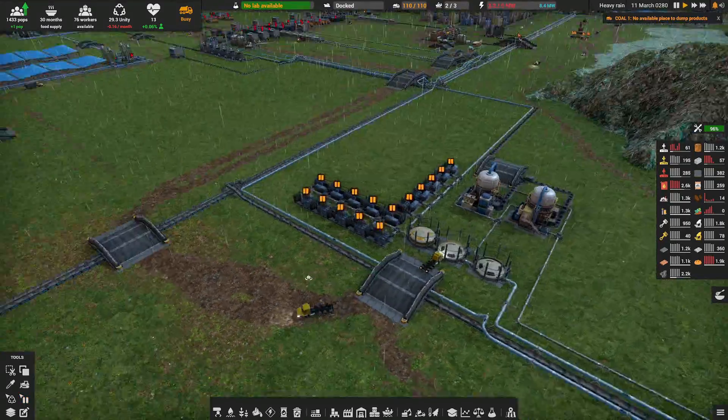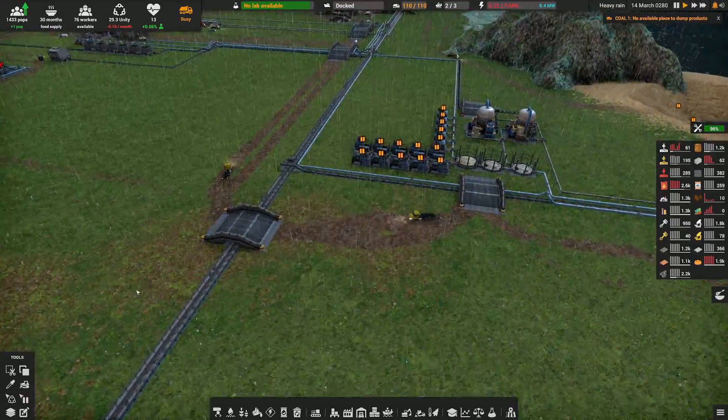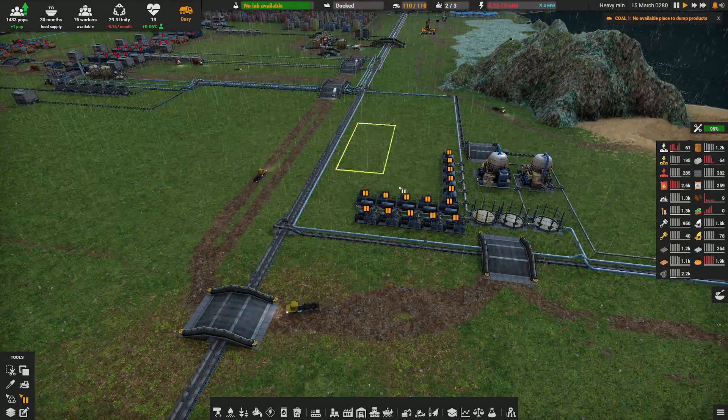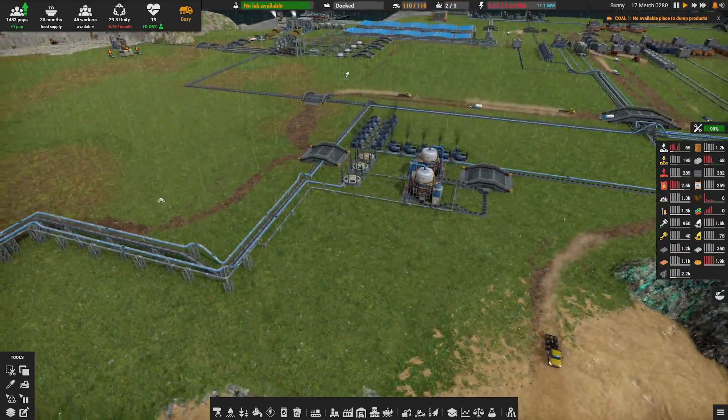Eventually, due to a surge of demand, expansion, or a shortage of water, steam, or coal, you'll experience a loss of power production with your new setup. Unpausing the old diesel generator setup might then save you from entering a dangerous death spiral.